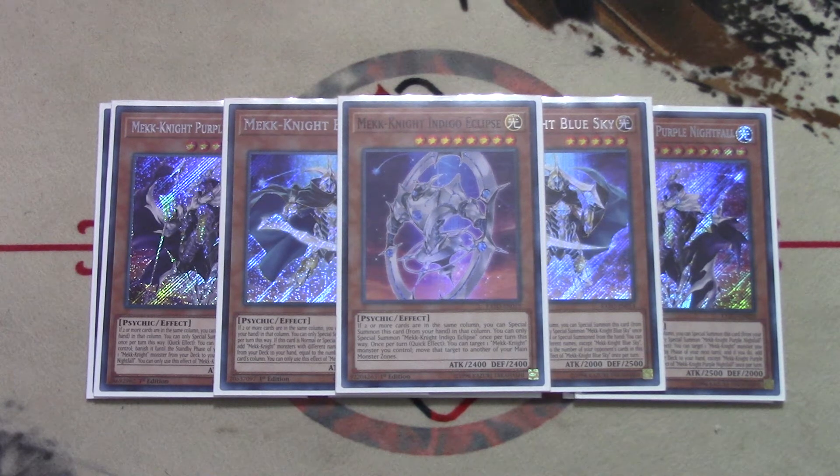We play one Mechknight Indigo Eclipse — you only ever need one. There's never been a situation where I've wanted two, and there's never been a situation where I've wanted any of the others. People experiment with Red Moon and Yellow Star, but they're just super lackluster. So these six Mechknights — three Purple Nightfall, two Blue Sky, one Indigo Eclipse — I think are the perfect ratio.